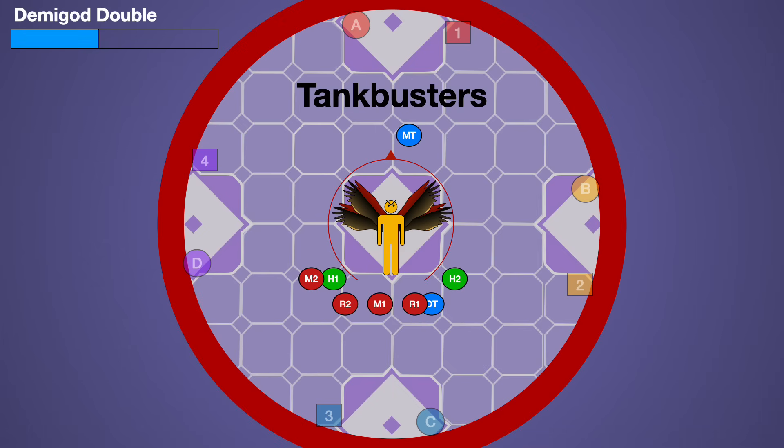Demigod Double is the same tank buster from P2S — a shared tank buster. You can either have one tank take it with an invuln, and since there are only two of these, you can have both dealt with via invuln during the entire fight, or you can have both tanks pop cooldowns and share it.